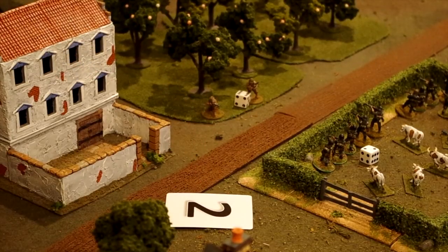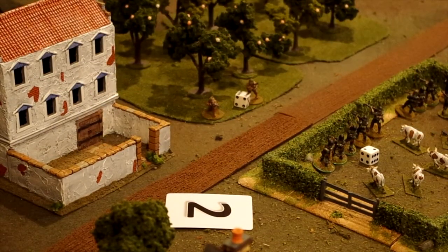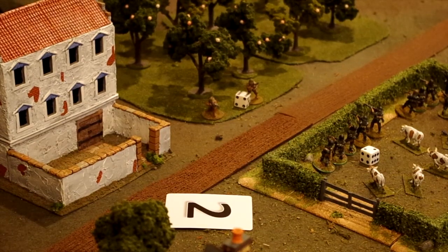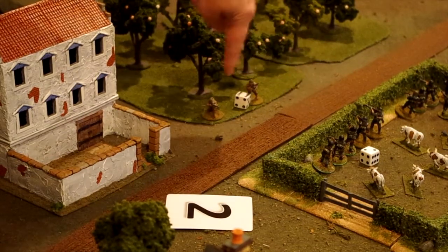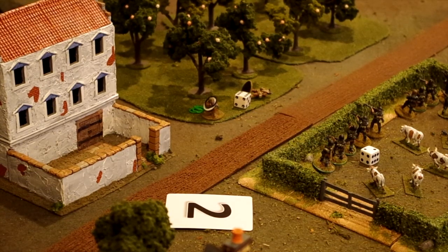The next card drawn is a two. The only team on the table with a two is this German rifle team — recall earlier in the turn he actually started with a four, but the platoon leader swapped those dice. The reason he could swap was because neither the two nor the four had already been drawn previously in the turn. It really paid off to delay these folks, because now when they activate on a two, they have a target. The player decides this rifle team of five rifles will engage the recon team in the woods, incapacitating one soldier and wounding and stunning another with a bunch of morale checks.